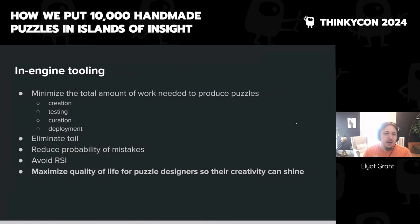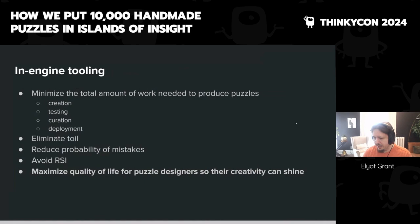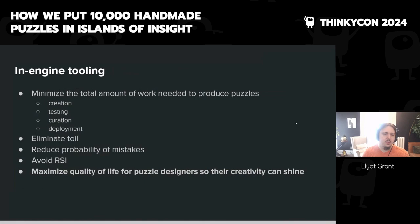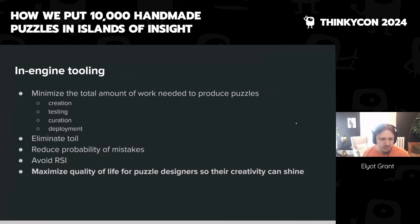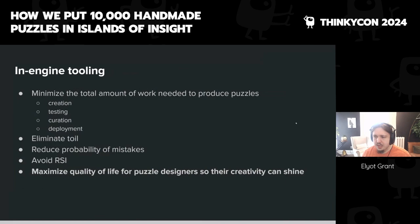Our goals with tooling: minimize work needed at all steps — creation, testing, curation, and deployment. Eliminate toil — any repetitive brainless labor should be handled by the computer. Reduce probability of mistakes — avoid accidental misclicks, choose really good defaults (should a checkbox be on or off by default saves a lot of headaches). Avoid repetitive strain injury — working in the map with constant clicking is hard on wrists, so anything that saves keystrokes and mouse movements matters. The sum total: maximize quality of life for puzzle designers so they love their job and have the opportunity for their creativity to shine.